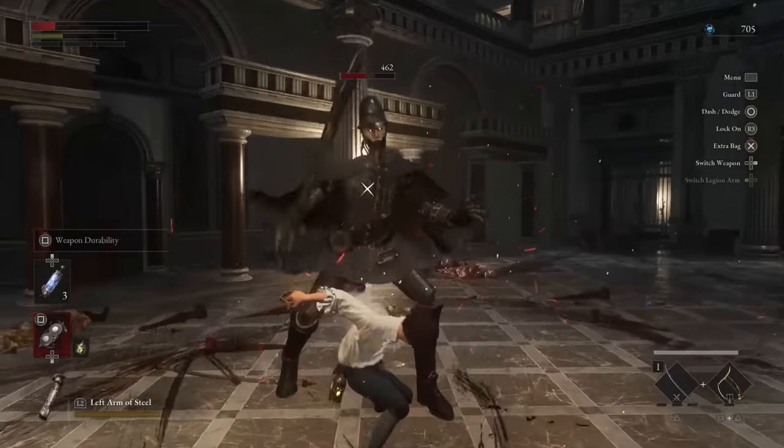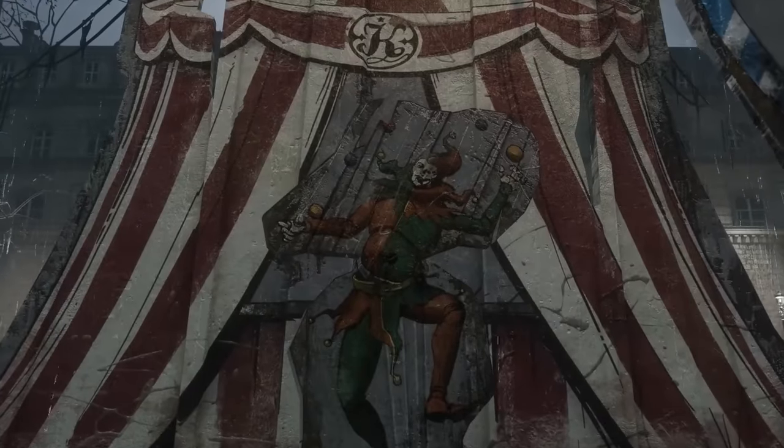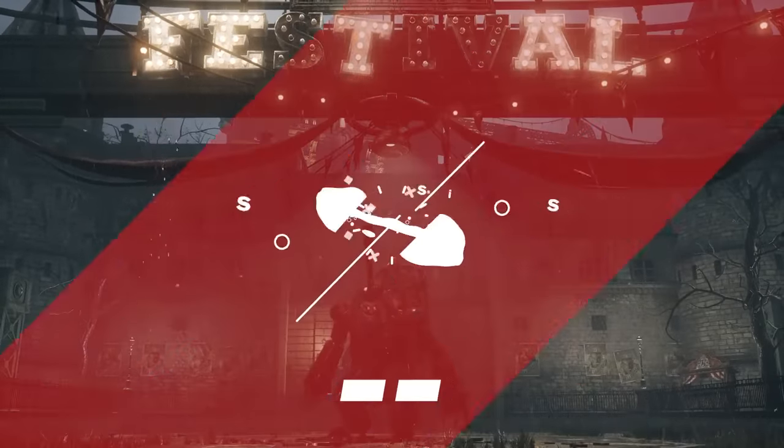Lies of P, like many Souls-likes, is riddled with difficult hurdles to jump through. That's why we've put together a list of rapid-fire tips to hopefully help your puppet save the craft. And you can have these tips with no strings attached.